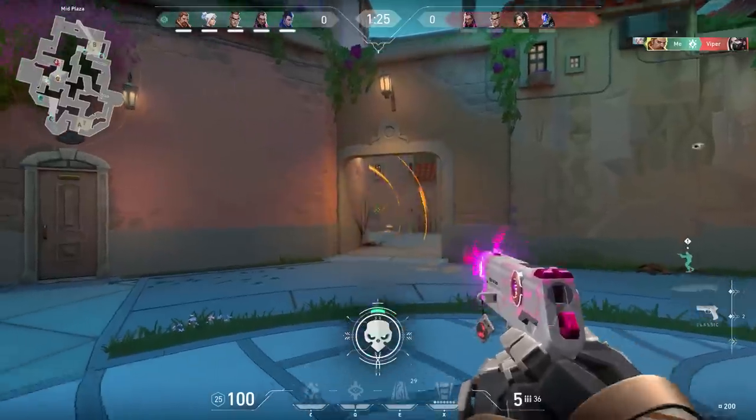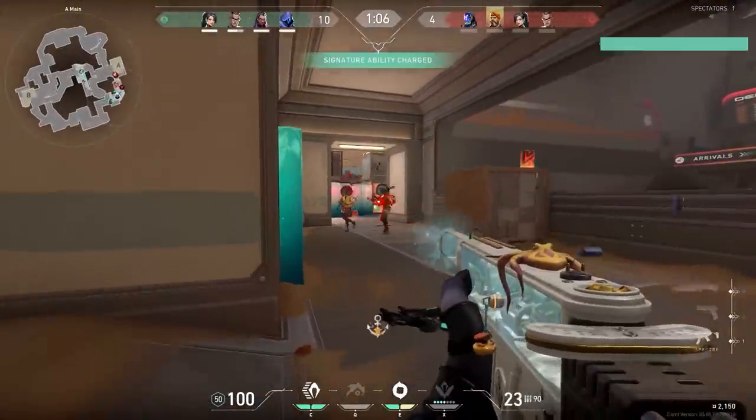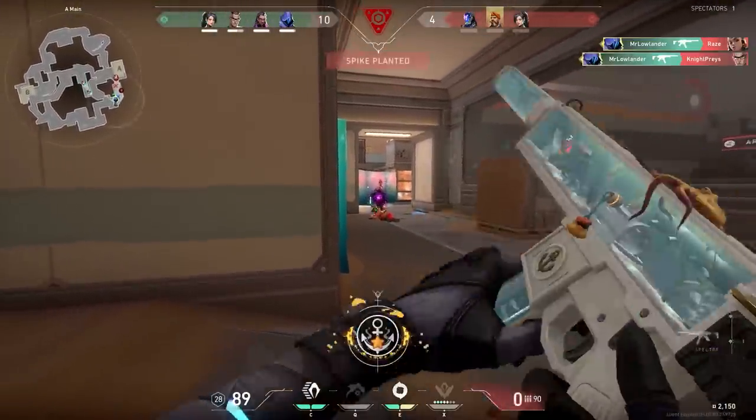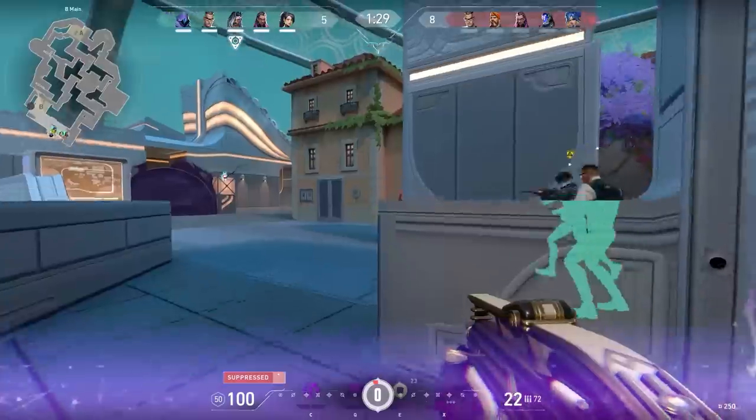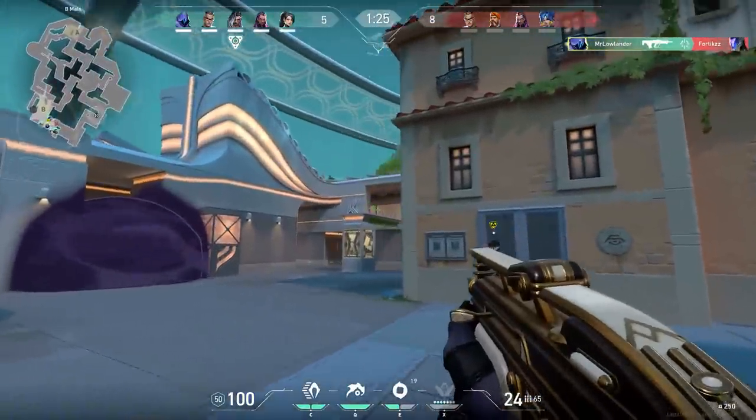But first, since we're gonna learn these rat plays, you're probably gonna make some nice rounds during the games. And when you make a play, you of course want to share it with your friends or maybe even in the Lowlander Discord server for a chance to win the battle pass. Want to record your games but don't know how? Well, I might have something for you — it's the app of the sponsor of this video.